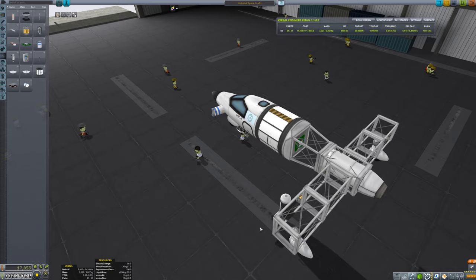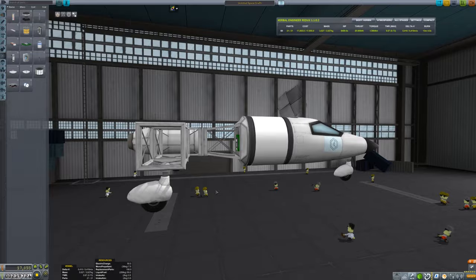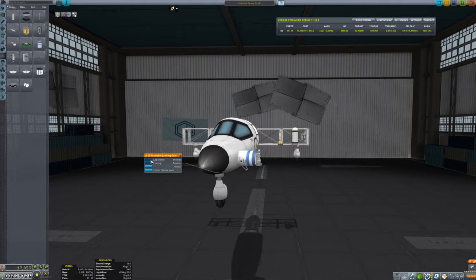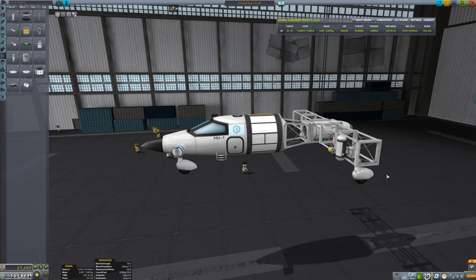This is my little science buggy that I've come up with. It looks ridiculous but it doesn't need to look good, it just needs to work — and this will work. Before I start, I'm going to get rid of the steering function on these back wheels before I forget. This one can steer, this one needs steering and suspension — yep, good.